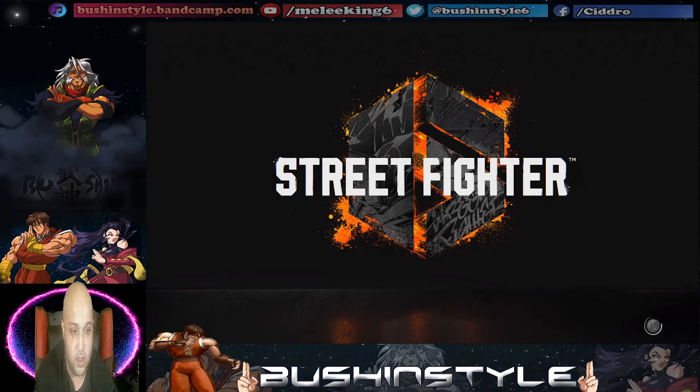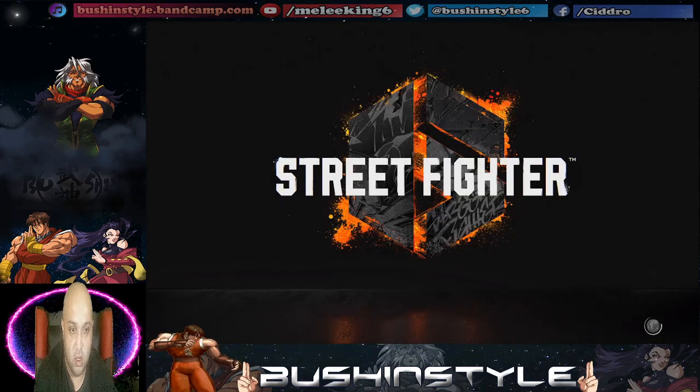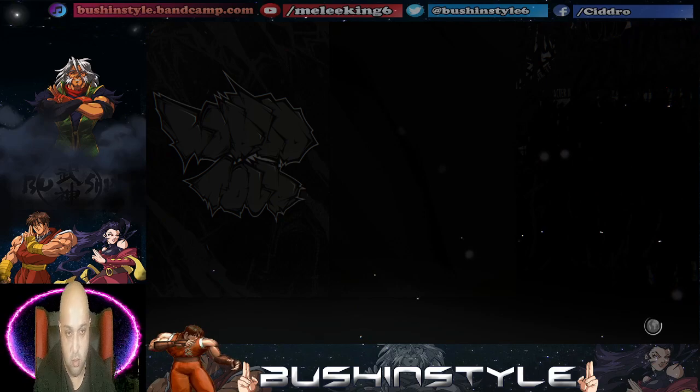It keeps doing this, and sometimes I'll be able to get in, then I'll try to look for a ranked match and it'll go back to this error — the same exact error. And that's even when I get in, like sometimes. Look, I'm in now, right? It let me in, but then — wait, no, it's not. Communication error. It's like something stalling inside the game.